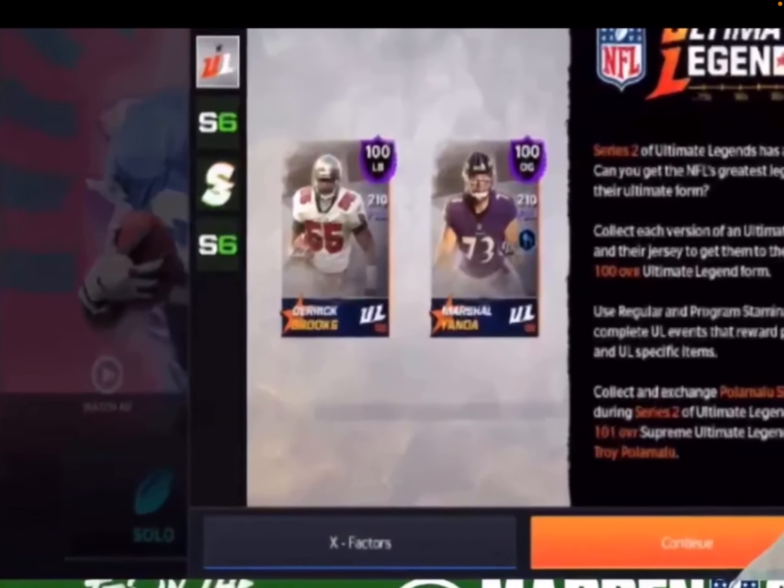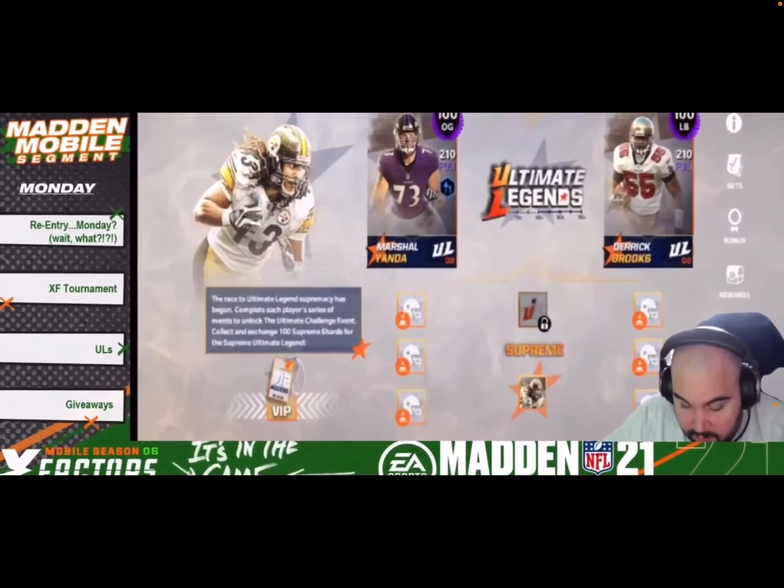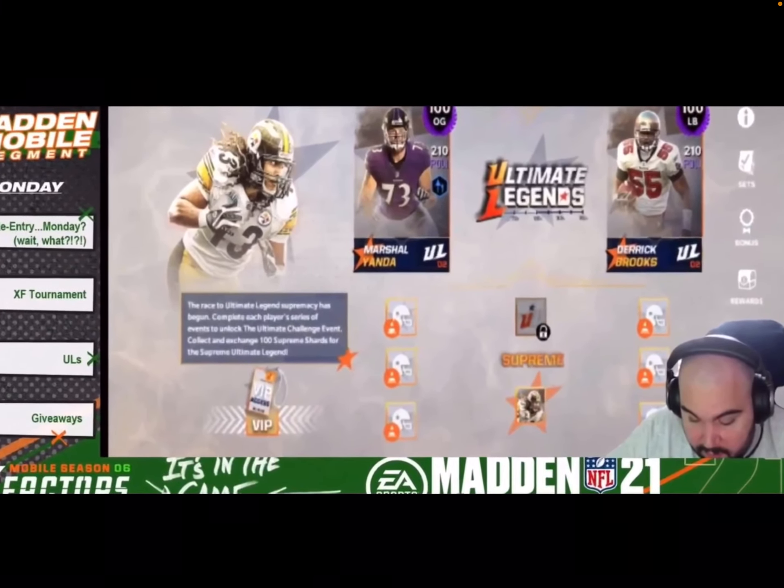Here are the Ultimate Legends: 100 overall Marshall Yanda and 100 overall Derrick Brooks. Series 2 of Ultimate Legends has arrived. Collect each version of an Ultimate Legend and their jersey to get them to 100 overall Ultimate Legend form. Use regular and program stamina to complete UL events that reward players and UL-specific items. Collect Polamalu shards during season series 2 of Ultimate Legends for a 101 overall Supreme Ultimate Legend Troy Polamalu.